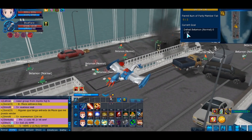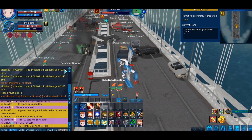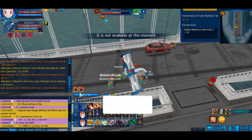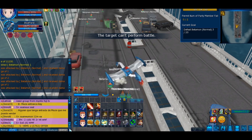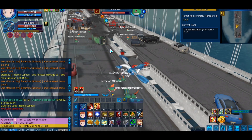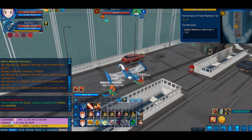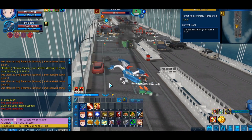Inside the rainbow bridge dungeon you'll find a lot of normal mobs, and after you kill a couple the boss will spawn — but you can pretty much skip the boss. I'm going to show you this now. If your Digimon is cloned and you're level 110 or above you can actually hit the mobs, but keep in mind they will deal damage if you get swarmed, so try your best to avoid that. As you can see, the mobs literally give 6 million XP per kill, and mobs in later rooms give even more. You can also do this with a party — all party members will get the XP.